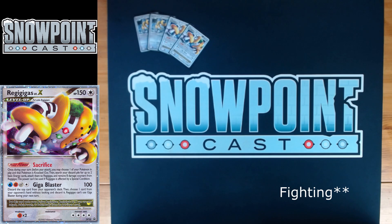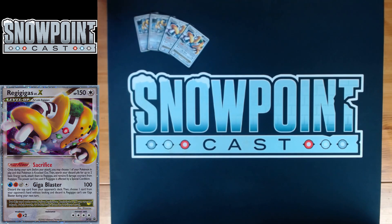Giga Blaster costs Water, Fire, Metal, and Colorless — it does 100 damage, discards the top card from your opponent's deck, then you choose one card from your opponent's hand without looking and discard it. This is a great disruption strategy: you take resources out of their deck and their hand. Especially combined with Judge or Giratina, Giga Blaster can be super deadly and just straight-up take someone out of the game.